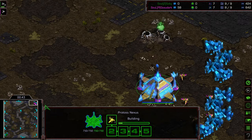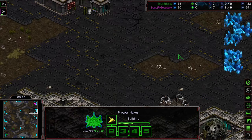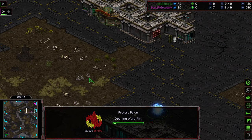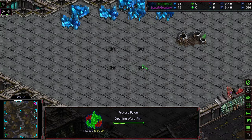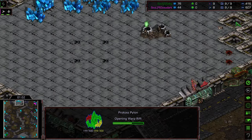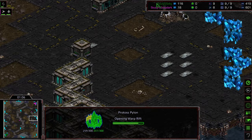This is on Vertebrae, which almost reminds me of Destination from way back in the day. You've got the Natural Expansion with a pretty wide choke. It feels like a 9-7-3 could be a thing on this map, and you also have a very distanced third base. I feel like this is almost Zerg-favored because you've got dual ramps — smaller ramps on one side of the map. That's the 12 o'clock and 3 o'clock locations.